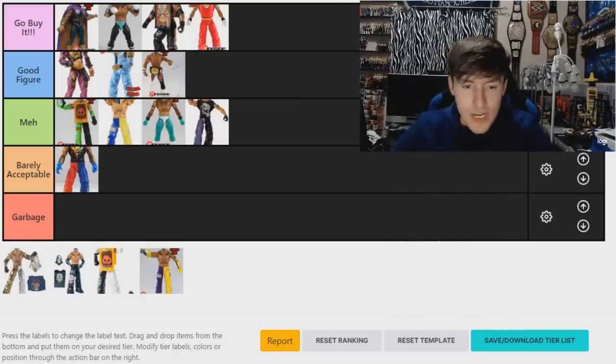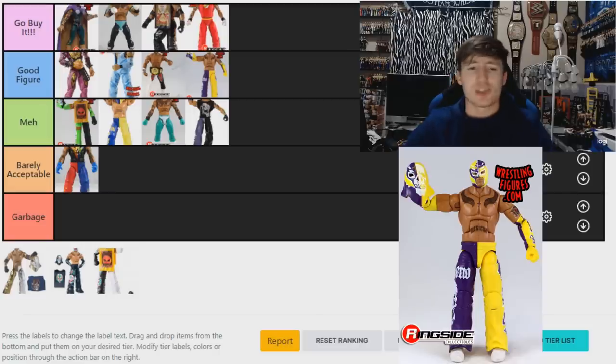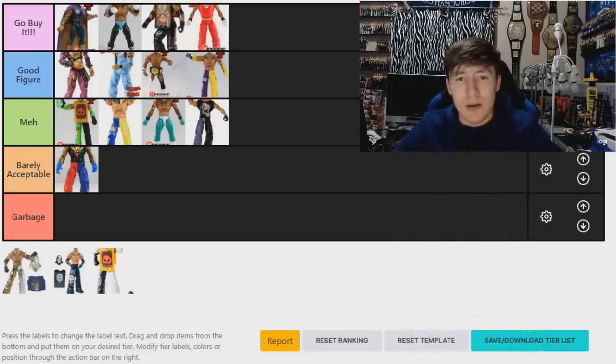The Elite 15 is a good figure — I like this one a lot. It was the first of its kind with a new body mold that carried forward through the 15, the Network Spotlight, the 18, the Elite 24, and the Elite 21. It set the standard: bigger torso, bigger arms, just a better body mold for Ray Mysterio. It was pretty sought after at the time, and a lot of people were searching for it.